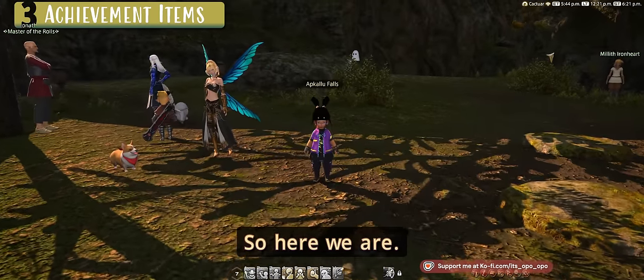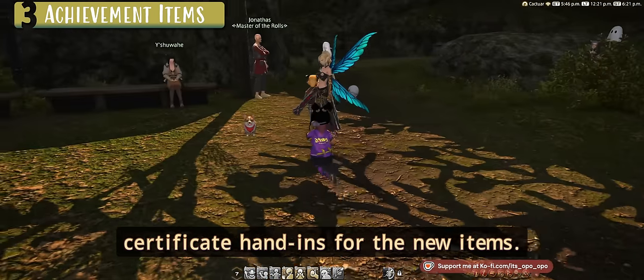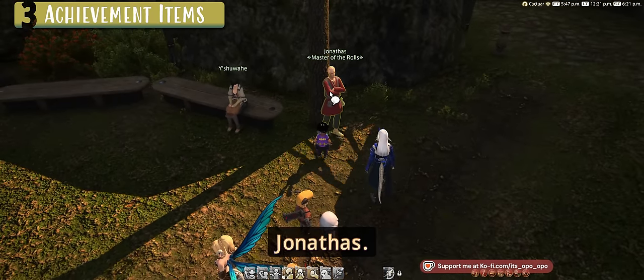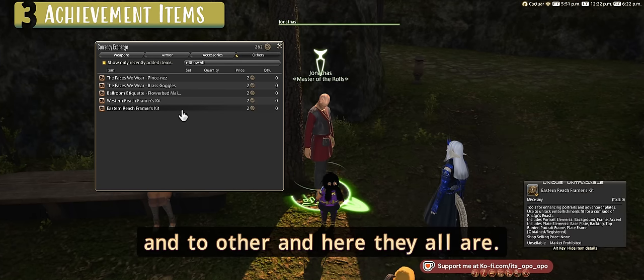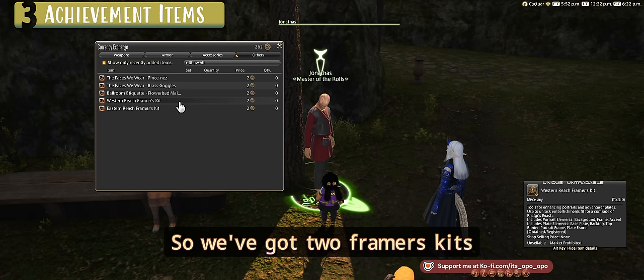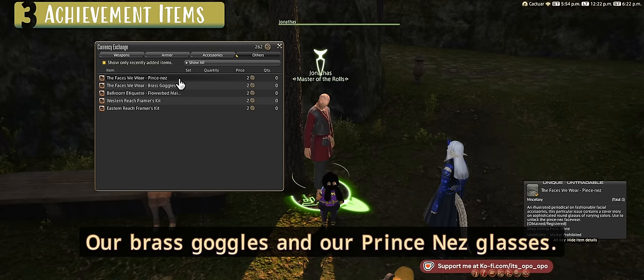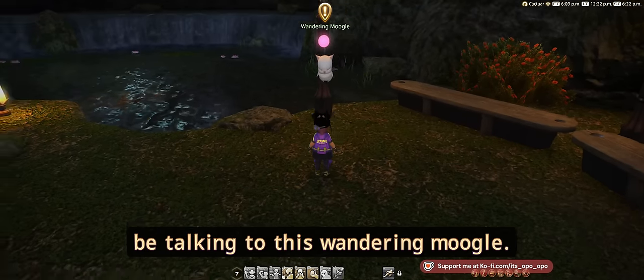Here is the location where we get our achievement certificate hand-ins for new items. Talk to Jonathus, go to 'show only recently added items' under Other, and here they are: two framers kits, our water emote, our Brass Goggles, and our Pince-nez Glasses. This is also where you'll find the Wandering Moogle.